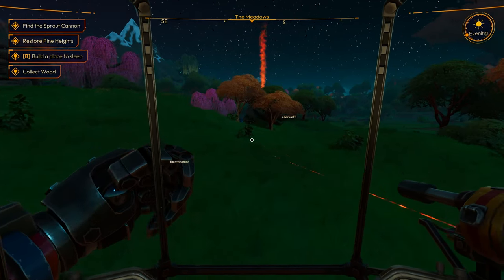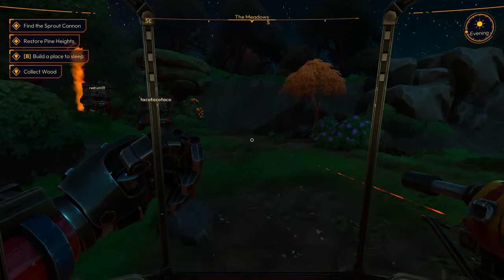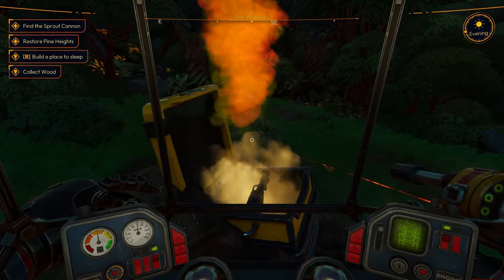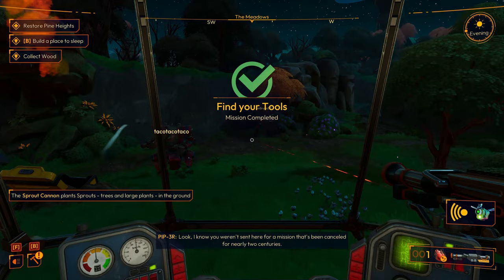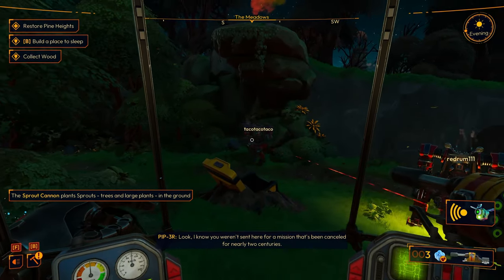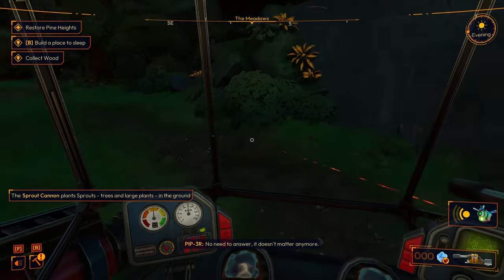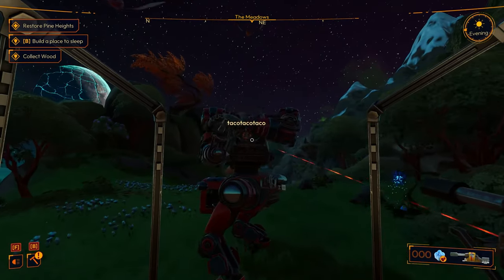Just look at all those recipes. Alright, that's the seed shooter — nice. Now we need the sprout cannon, which appears to be the furthest away. Just think about the thousands of people who initially came to the frontier, taking a chance on this one-way trip, only to get abandoned. But for generations they've managed to thrive here. I was shooting you with my seed cannon — oh okay. So I think we need to find a place for base camp.